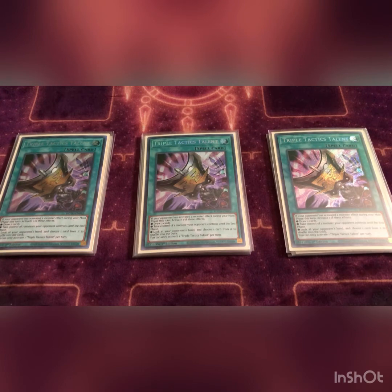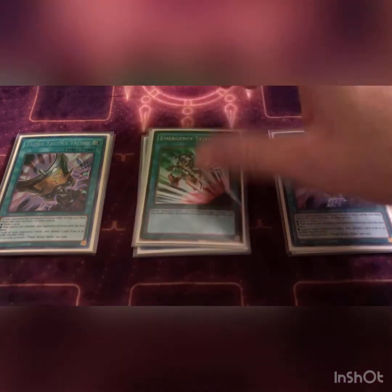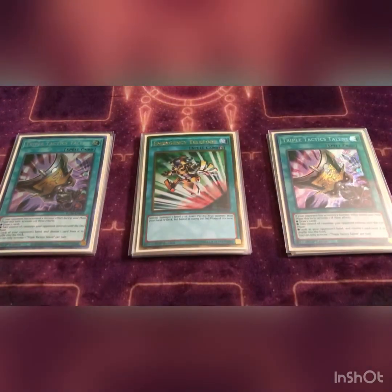We play one Emergency Teleport. Basically you special summon one level three or lower psychic monster, which includes a couple of your virtual cards or you can get out the Gamma, which is good. Anything to help you synchro, link climb, or whatever you're going to do.